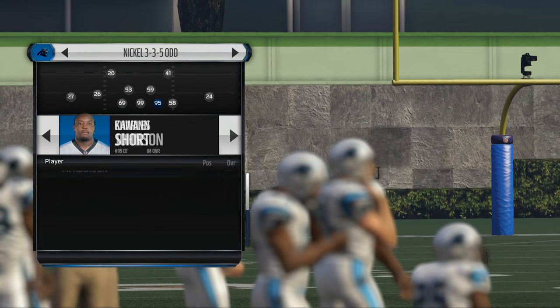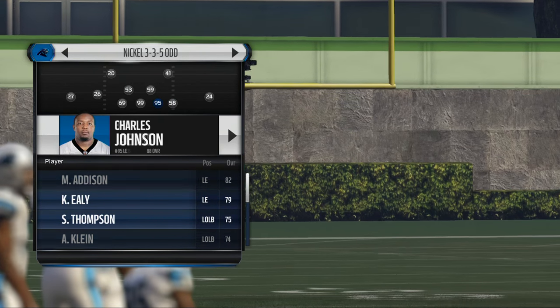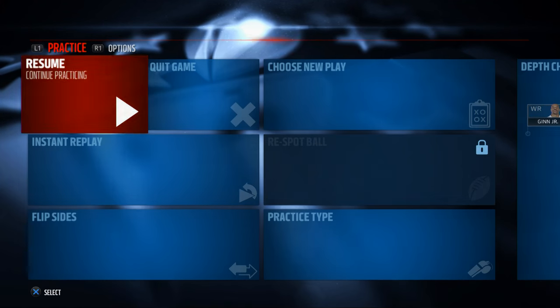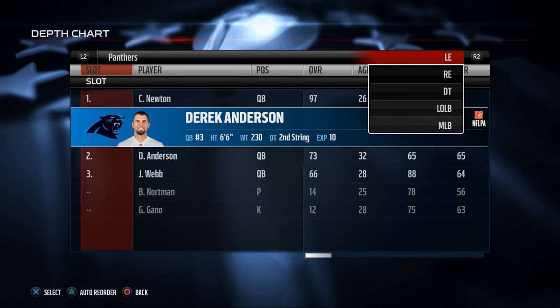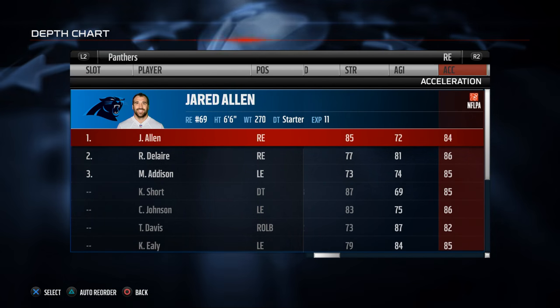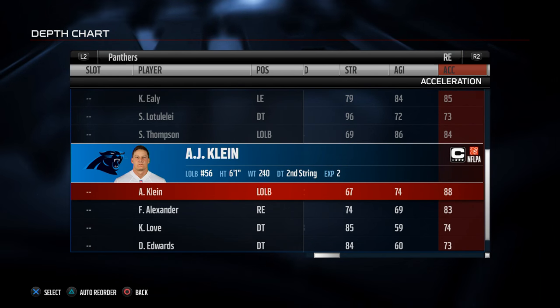So, Cover 2 Man — there's only one thing you want to do. On the outside, you want to put your best pass rusher in there. What I like to do is go to my depth chart and look at ratings. For Carolina, go to defensive ends. The key stat you're looking for is acceleration — that's the biggest one. You can see Charles Johnson has it, and AJ Klein is 83, but Charles Johnson has a lot more stats.